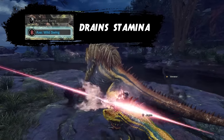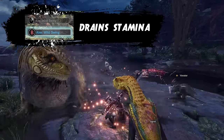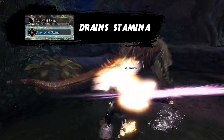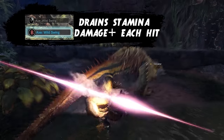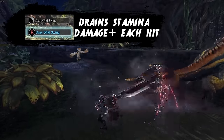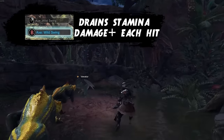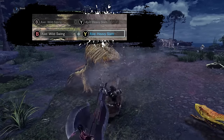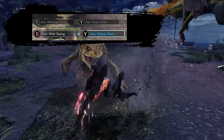Spamming B or right mouse button will lead into the wild swing, a stamina-draining continuous attack. Each hit deals more damage, reaching the maximum damage after three swings. It is constant and decent damage but there are better options for DPS which we will talk about later. After three swings you'll see an aura pop up indicating you can perform the heavy slam by pressing Y or left mouse button.